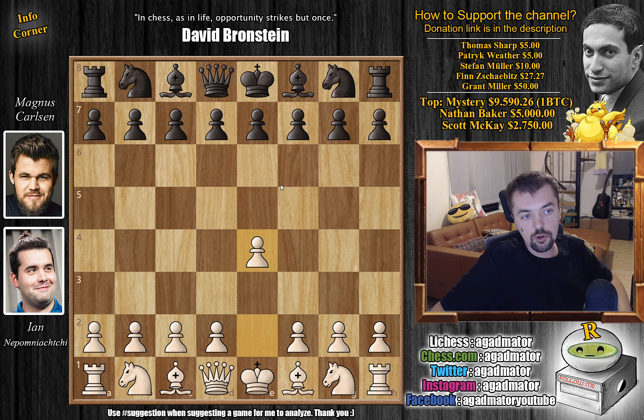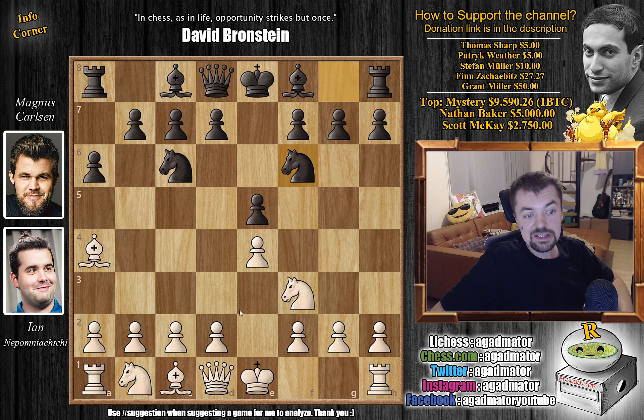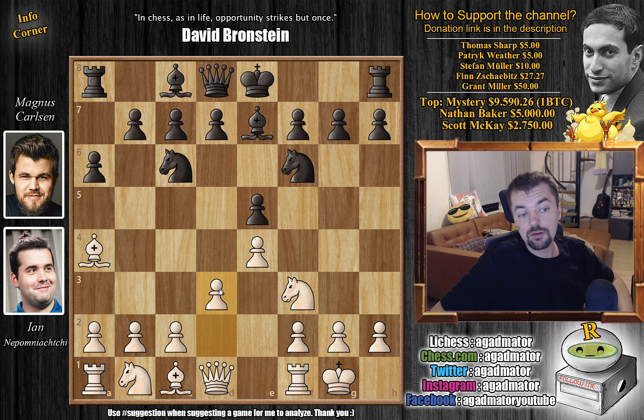We're not going to dwell on the opening moves all that much. e4, e5, Nf3, Nc6, and Bb5 — so the Ruy Lopez is on the board. We have a6 and Bb4, so Morphy's defense is on the board also. Nf6 and now castles, Bb7 and now d3. This has been played a million times.